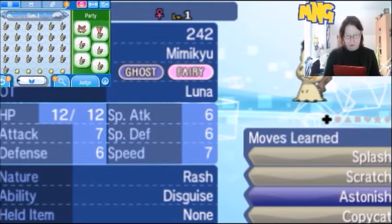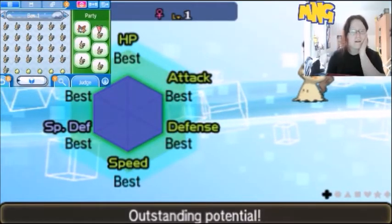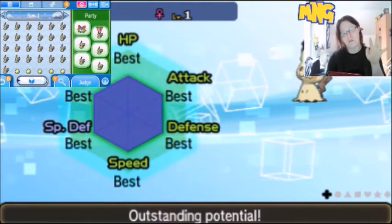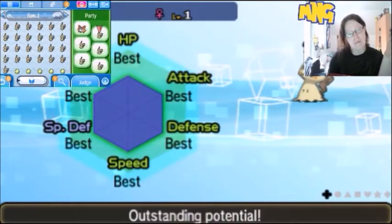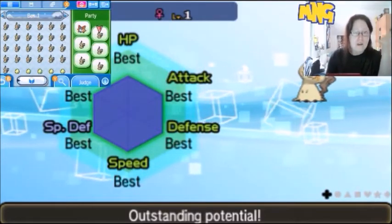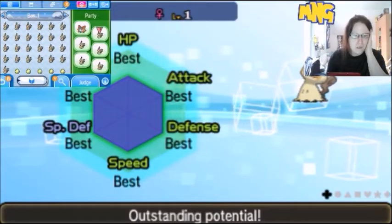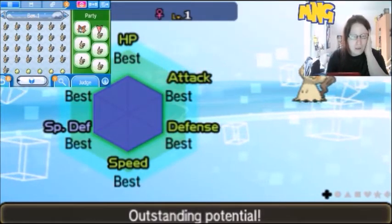Okay, the nature is rash, whatever. 6IV! And look at this, that's awesome! I was not expecting that. I think these are really good IV stats for Mimikyu. Right when I'm doing a tutorial video, I get this exciting thing. This Mimikyu is a keeper. I hatched like over 200 eggs of Mimikyu and I finally get a 6IV Mimikyu.